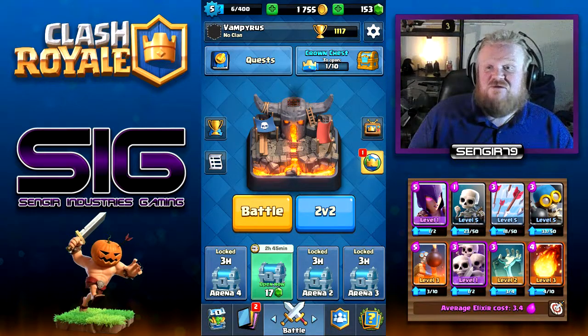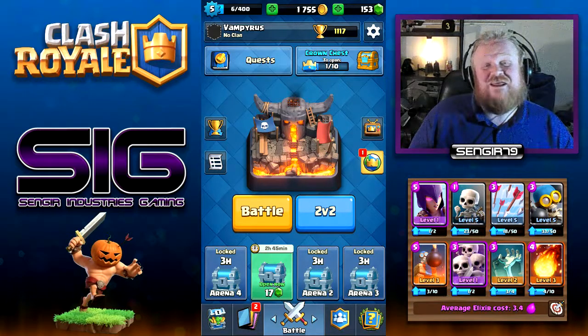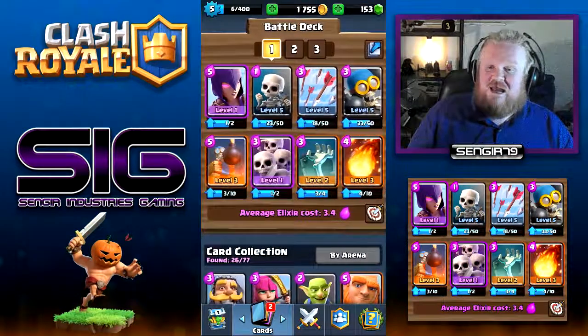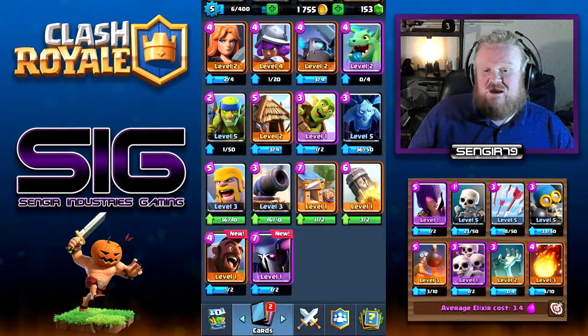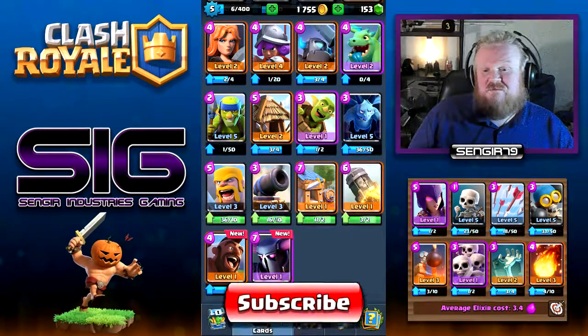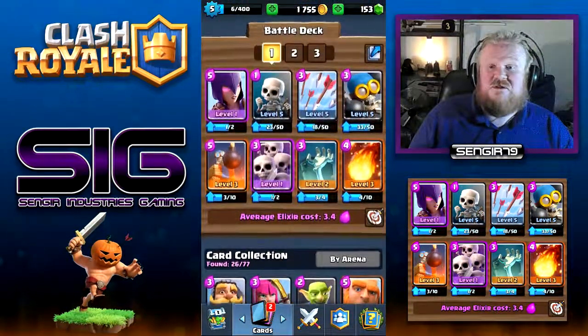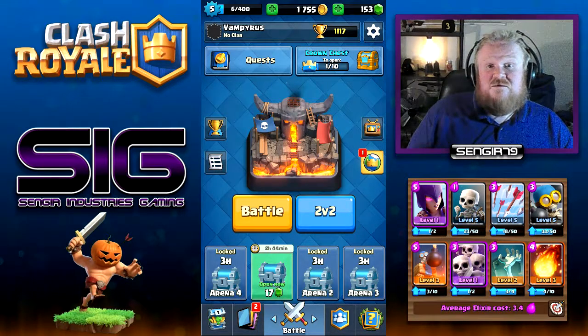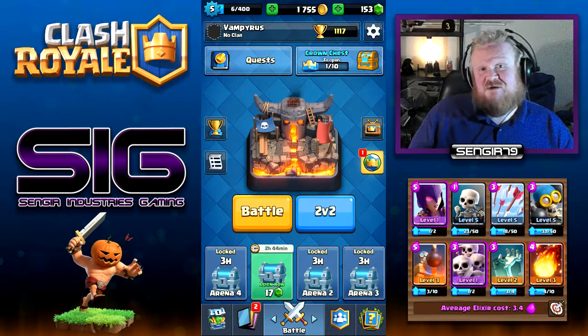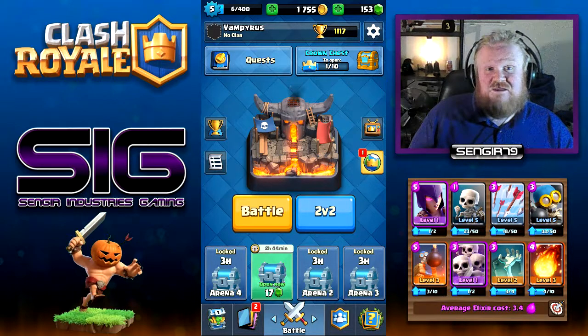We're sitting at 1,117 trophies at the moment. We have chests to unlock, a crown chest with a measly one crown in it, and quests to play. Next episode we will be able to use the Hog and the Pekka with some extra upgrades. I am now level five after doing some upgrades for that deck. We can also do some challenges and things, possibly. That's the end of the episode - I hope you enjoyed it. Please give me a like and a subscribe. Everything you need to see is in the end screen and I will see you next time.